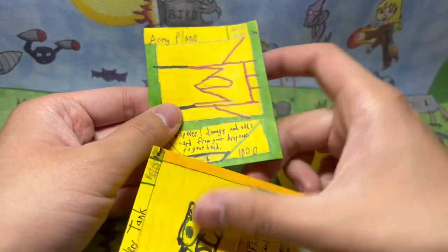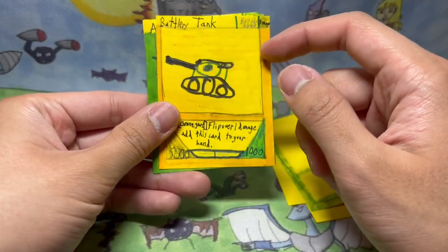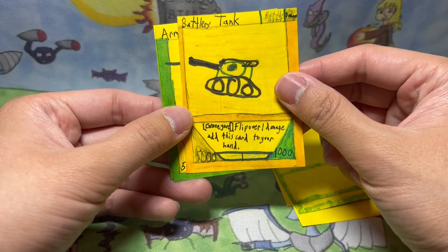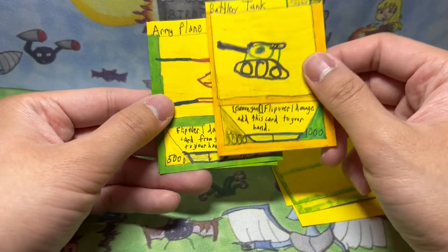Then we have Battler's Tank. I know why I drew this tank — it's because me and my friends were playing this Wii Tanks game. If you know that, then you're really OG. It says: graveyard flip over one damage and add this card to your hand. This definitely was exactly like Vanguard.